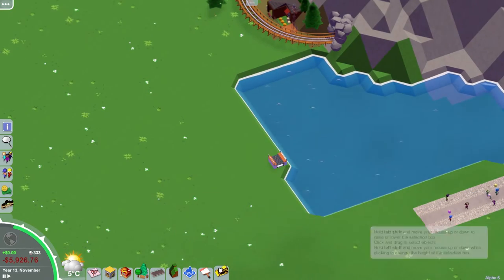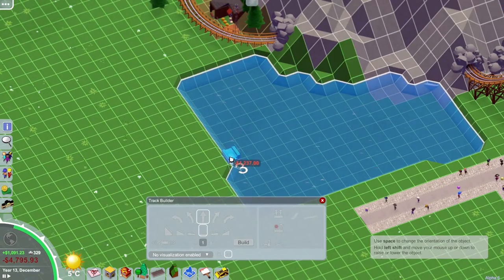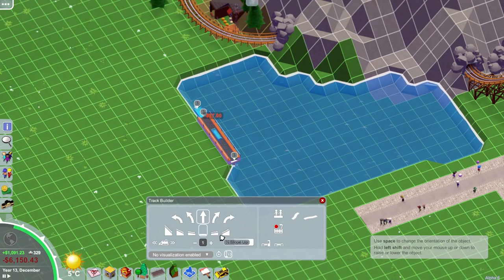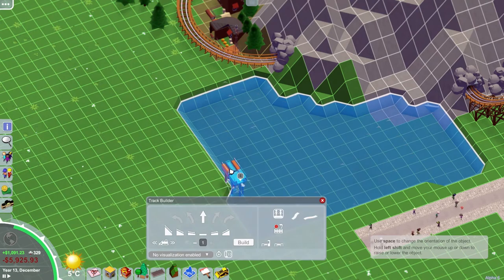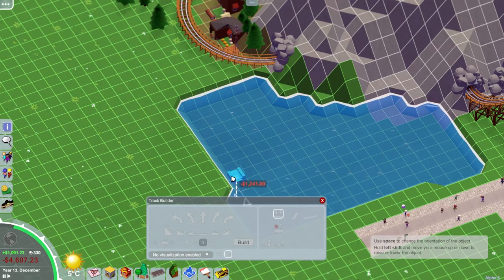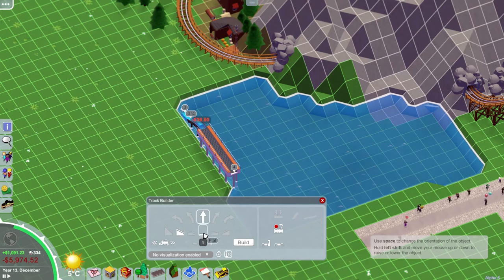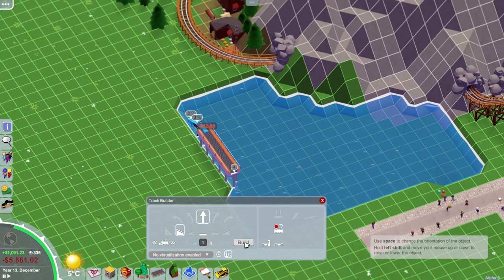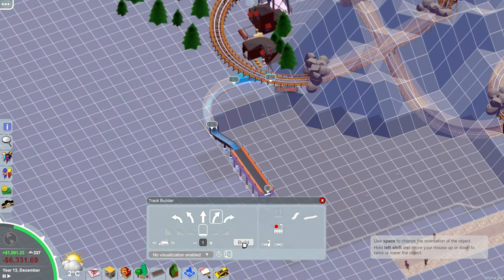So we start off with a pool of water at the bottom of the mountain. It's going to be a very standard layout really for the log flume — basically up and down twice, or three times. We go internally into the mountain once and come a little bit closer to the coaster, but we don't really intertwine it because a log flume shouldn't be a massively long ride.